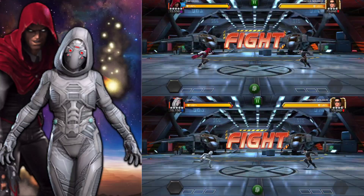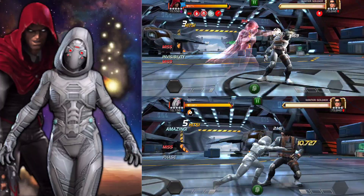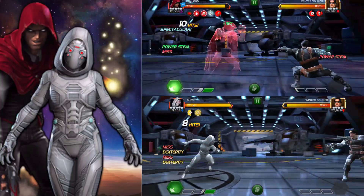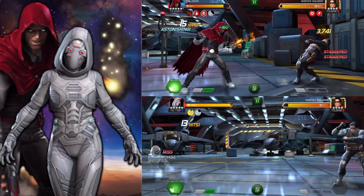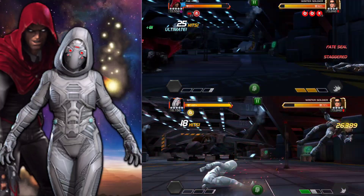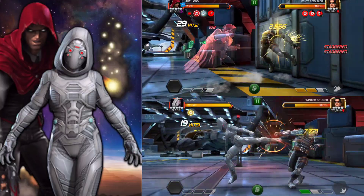Hello Summoners, welcome back to another damage comparison video. This one is going to be between Ghost and the newly buffed Hood. Hood and Ghost have a few similarities — the phase mechanic, and a very powerful synergy together, mostly for Ghost, where you can completely negate the recoil from special attacks. You can tank specials — that's one of the most powerful synergies in the entire game, in my opinion.